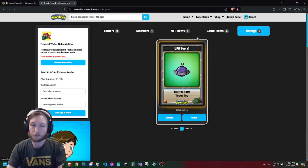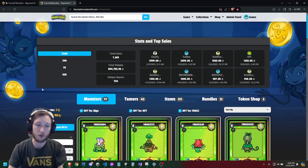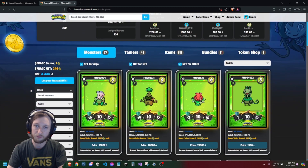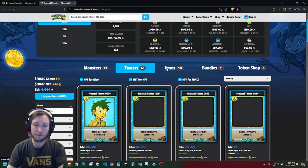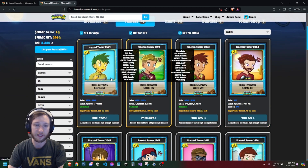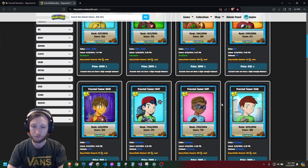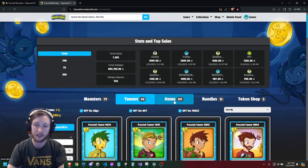From here let's go to the marketplace. There are a few things you can do there: you can buy new monsters, which gives you more daily missions, more ways to earn, and more brown boxes in the forest so you'll get more items. You can also buy tamers if you want a cool profile picture in the game — that's how players with cool profile pictures got them. They bought tamers with Algo, and people also sell them occasionally for Frack, the in-game currency.